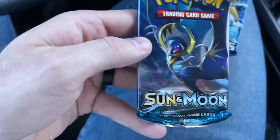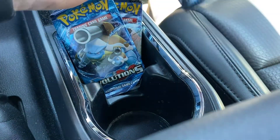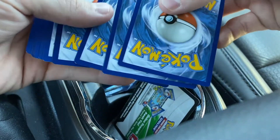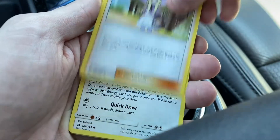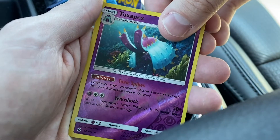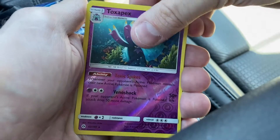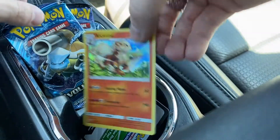Toss that right back in there and we'll go ahead and open up the Sun and Moon first. We have Pokeball, Flareon, Lillie, Eevee, Pikipek, Alolan Meowth, Sandygast, Crabrawler - he's a brawler. Reverse holo Toxapex, and that's an energy behind there, we don't need that. And a holo Arcanine for our rare - sweet, good deal!